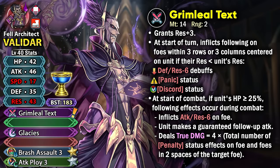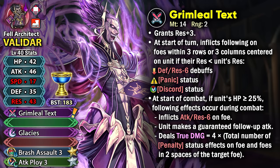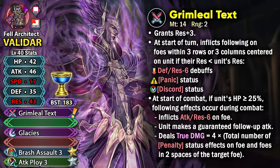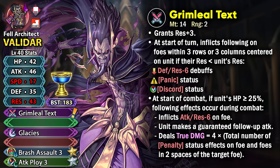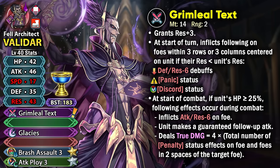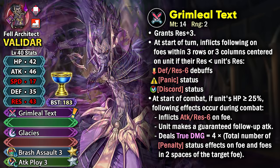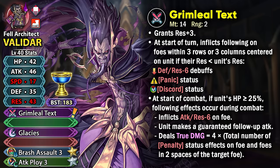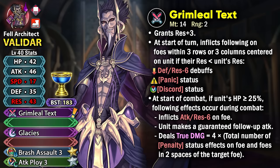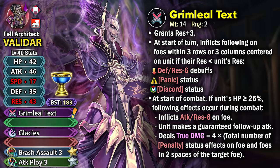This gives him plus 3 resistance and at the start of turn, if he has got more visible resistance than the opponent, then he can inflict multiple status effects and debuffs on foes in 3 rows and 3 columns centered on him. This kind of range is similar to a tier 4 ploy skill and he is able to debuff the opponents for minus 6 defense and resistance debuffs, and also inflict them with the panic and discord status.